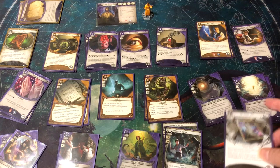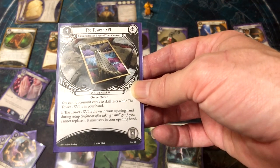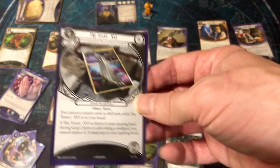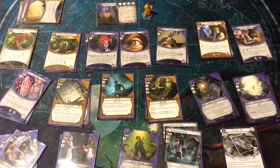His weakness is The Tower — you cannot commit cards to skill tests while it's in your hand, and if it's in your opening hand during setup, before or after taking your mulligan, you cannot replace it. I don't like seeing this card. Fortunately he's not playing a heavy commit style with only two skill cards, but it still taxes your resources and eats your mulligan. Anyway, that is Luke — now let's step into the dreams and see how it goes for our two heroes who've elected to go to sleep and investigate the Dreamlands.